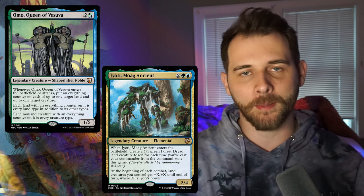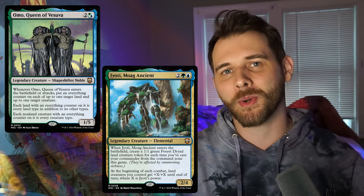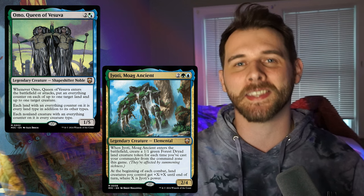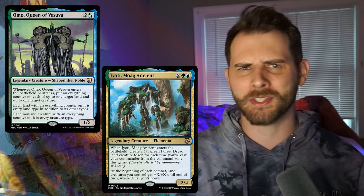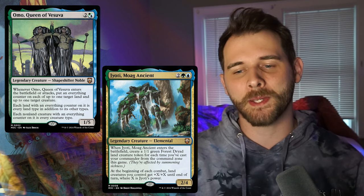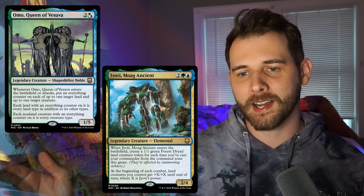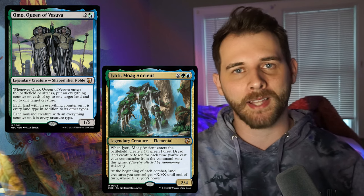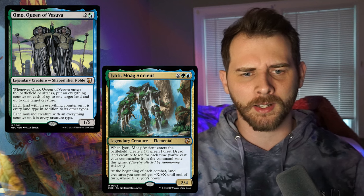Or do we want Omo in the command zone being able to spread around those counters? I'm not sure either way. I know that people love land decks and Moag Ancient is another one of those really cool commanders that will give people Simic value engines and ways to close out the game — turning your lands that you've ramped out onto the battlefield by turn 10 into creatures and attacking with them. So I feel like this will be built quite a lot. Omo, I feel like, will have a lot more corner cases outside of people building or upgrading the pre-con. I think these will be kind of neck and neck as far as what will be best for putting in the command zone when you buy the pre-con, but both of them are pretty neat.